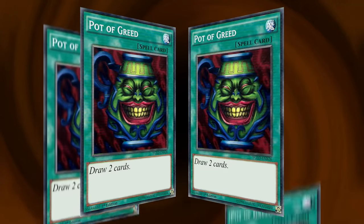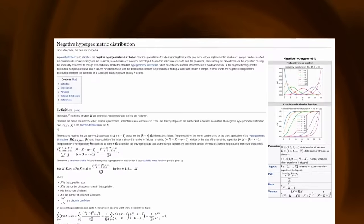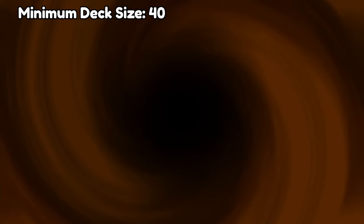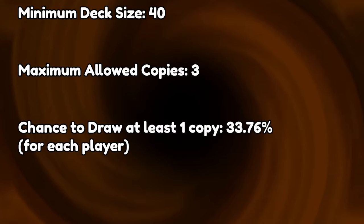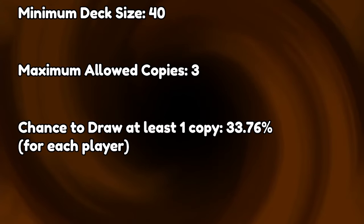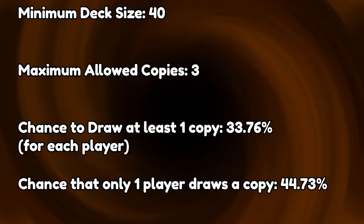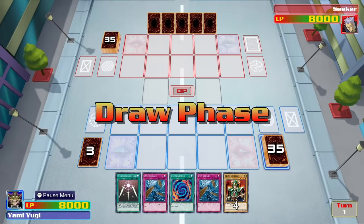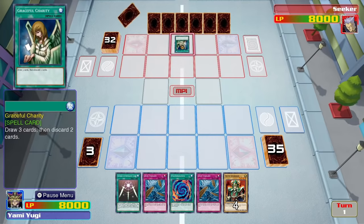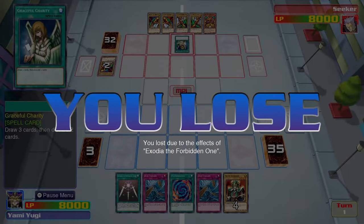But what if you both max out on Pot of Greed? The extra cards for both players would cancel each other out and everyone would be happy, right? Well, yeah — if you're both lucky enough to draw it. Let's do some quick maths. The minimum deck size is 40 cards, and you're only allowed to put three copies of the same card into your deck. Punching that into a probability calculator gives us a roughly 34% chance at best for each player to start with Pot of Greed in their hand. That means there's actually a 45% chance that one player has Pot of Greed and the other doesn't — that's nearly half the time. The randomness in which cards you draw is supposed to be an obstacle that you overcome, not a mechanism for arbitrarily giving one player an advantage. All that Pot of Greed manages to do is make a lucky opening hand even more impactful, reducing the importance of actually playing the game well.